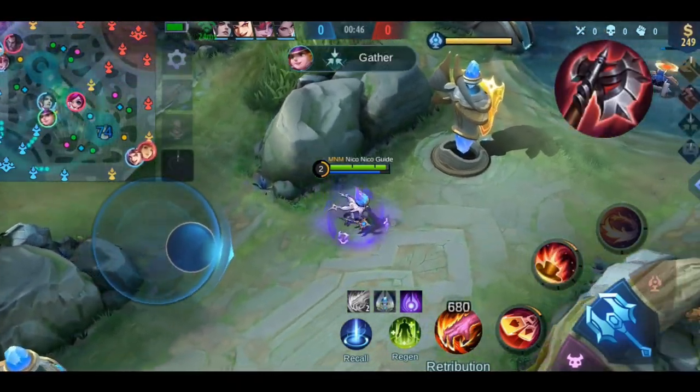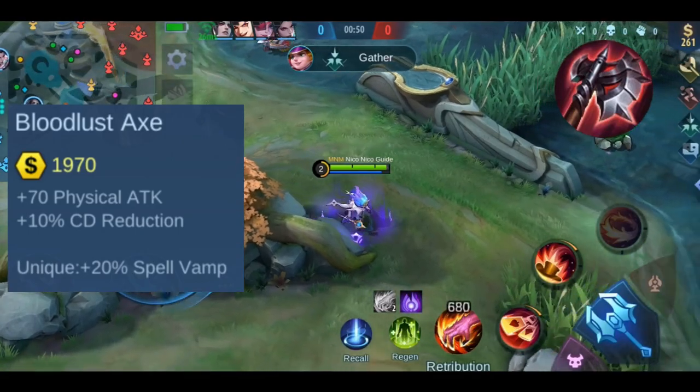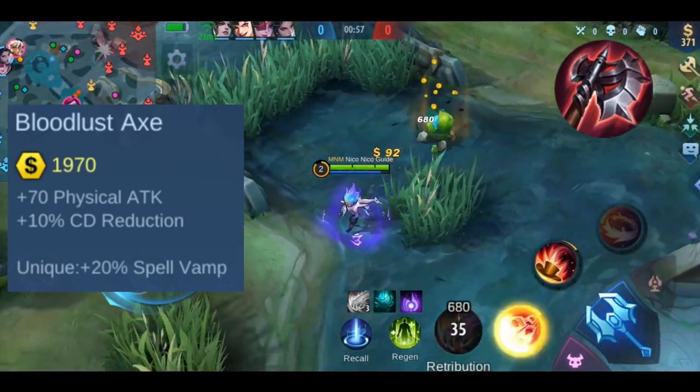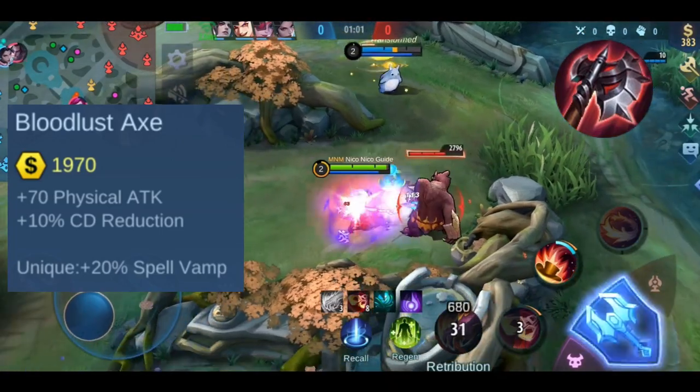Let's talk about Bloodlust X. Starting with the stats: you get plus 70 physical attack and plus 10% cooldown reduction. It also has a unique 20% spell vamp effect and is the only item that doesn't have any passive or active effect, apart from a few boots.